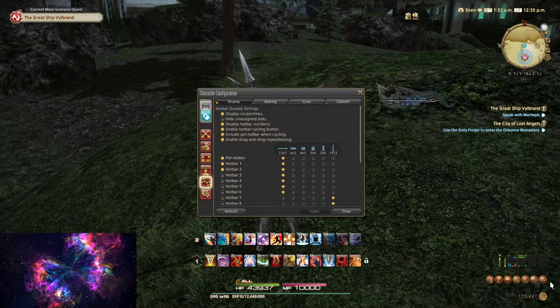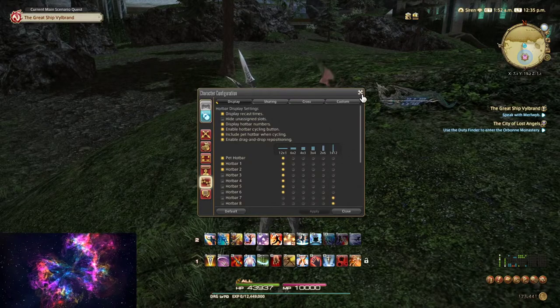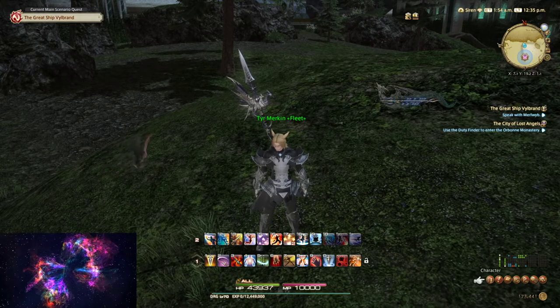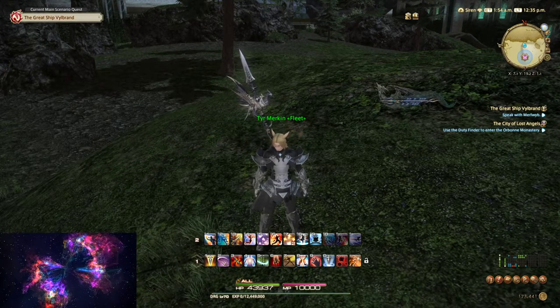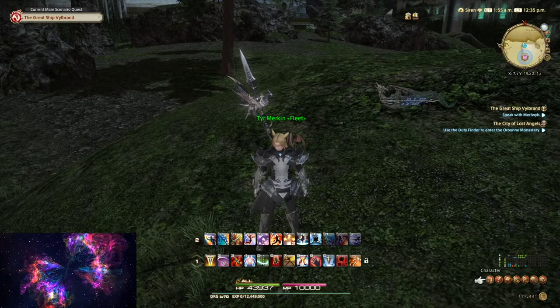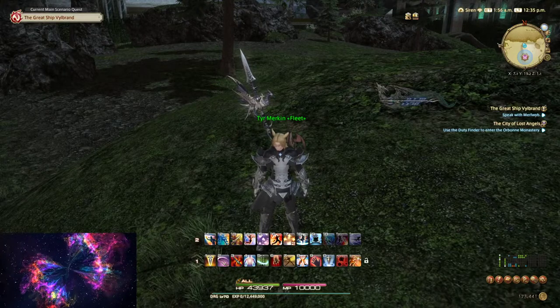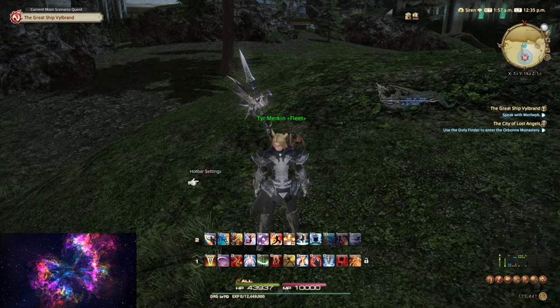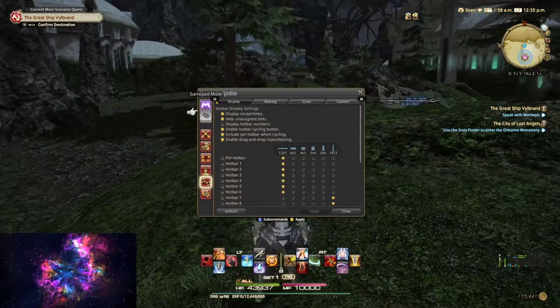You'll see in the bottom right corner you have this system menu here. Now if you have a controller plugged in already, what you're gonna be doing is clicking your start button or center buttons — the one on the right. Here you just go over to system character configuration and click that.